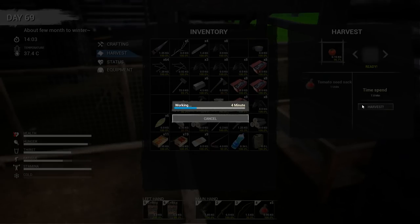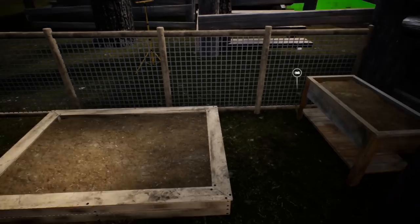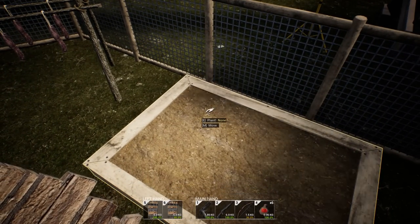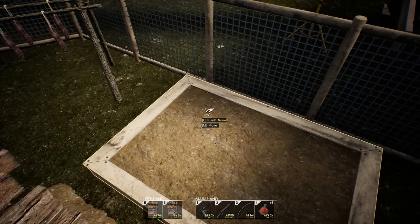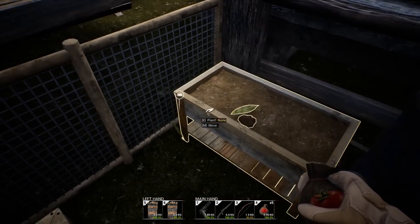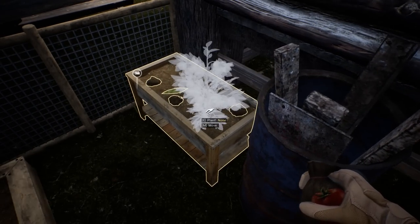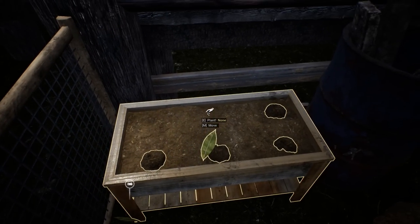We came out with six seeds - that's not bad. Let's put that down and plant all these. Maybe we shouldn't plant them all in this one plot since we don't know if it's working. Actually, until I find out if that one's working, I'm going to plant more of them up here where I know this one works. We don't really know about the other one.